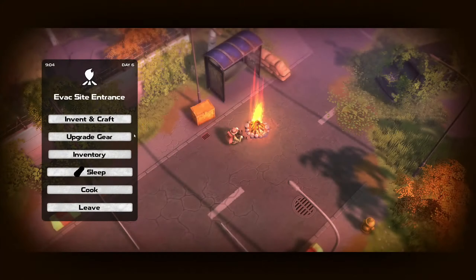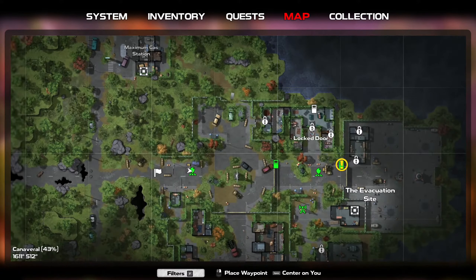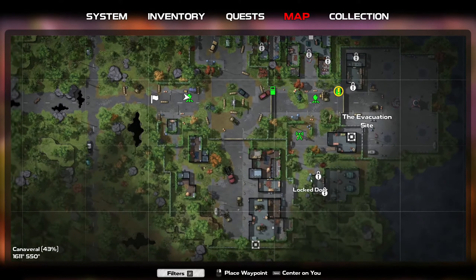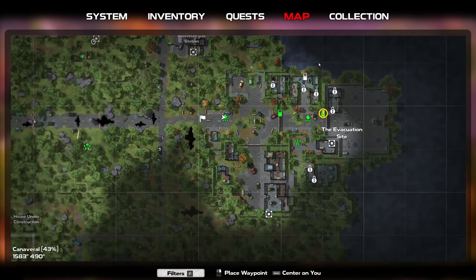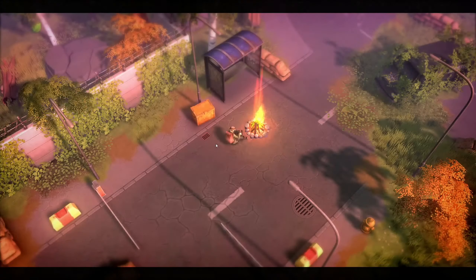If we go to the map, there's one lock, two, three, four, five, six, seven — just in here, just in this location. Two, four, six, seven of them. And I don't know if any of them can be of the advanced variety.